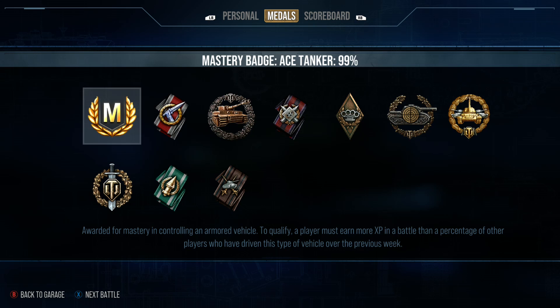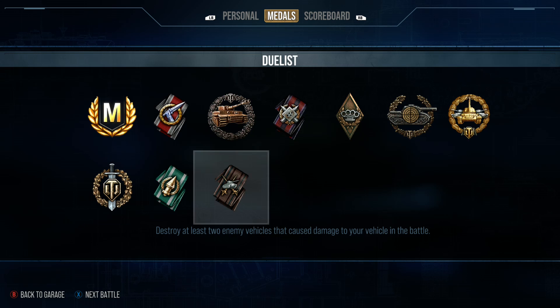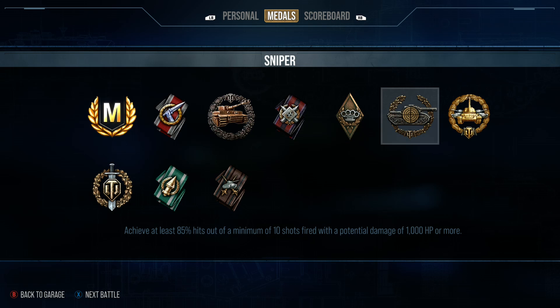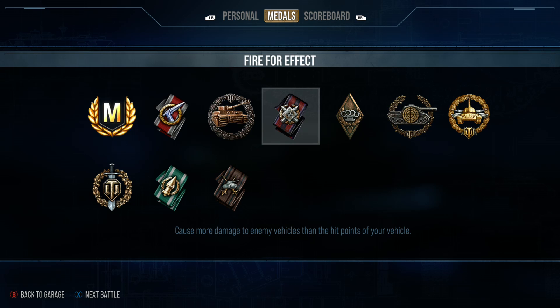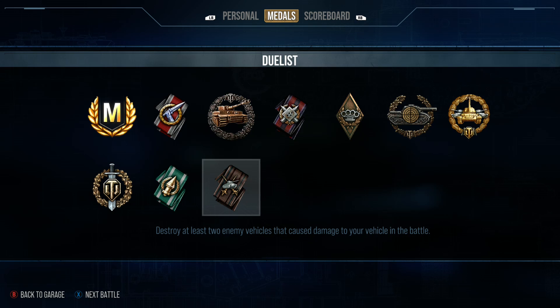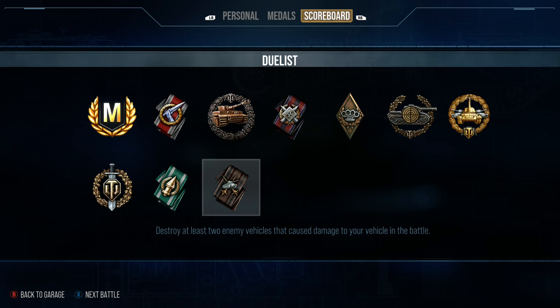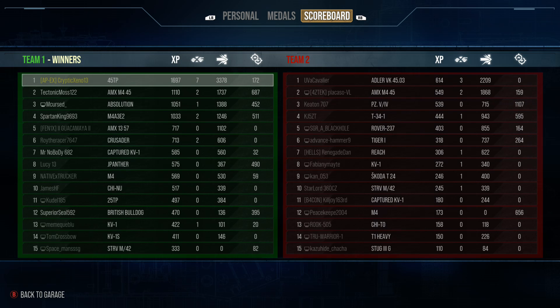Ace! Fuck yeah! Awesome. Reaper, Devastator, Top Gun — obviously, if you got the Devastator — High Caliber, Sniper, Bruiser, Fire for Effect, Nummy. Duelist? Destroy at least two enemy vehicles? Okay, that's the Duelist — I was thinking of something else. Eye for an Eye. Sweet. Master Gunner. That was a good game. That felt really good. And it's hilarious that that's whenever I put the premium consumables on it.